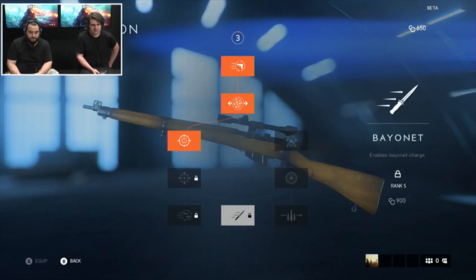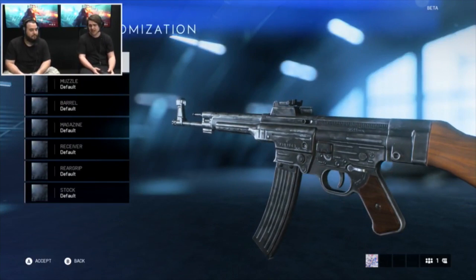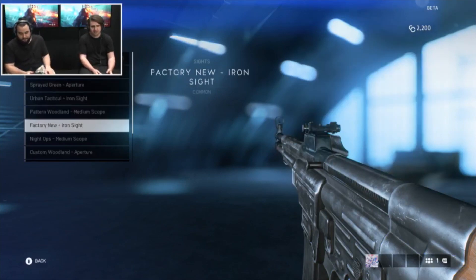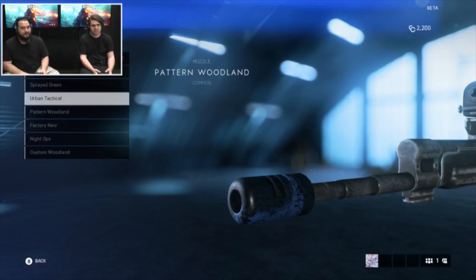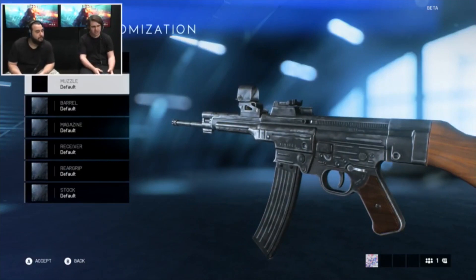Now we're going to have a look at customizations, which is different again. As far as we know, the way it currently is, there's actually no appreciable change to gameplay performance — apart from scopes. If you select a different scope, that's going to make an impact on how the weapon performs. But basically all of the other visual customizations don't actually do anything. They're just visual. All the things you can see on screen don't have a gameplay impact — they're just to spec out your gun how you want it to look.